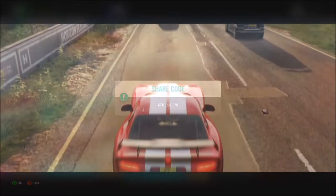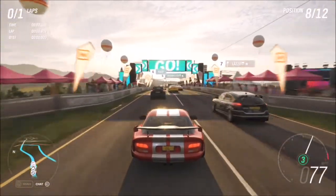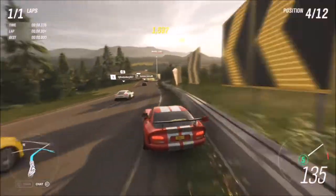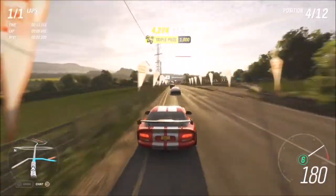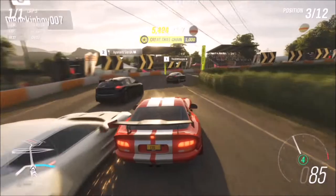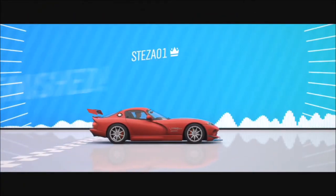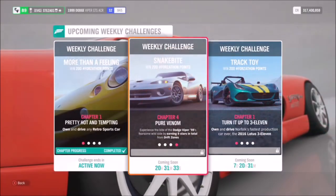All I did was create a blueprint that is one lap, so the share code for that is 676-155-178, but you can do it on any circuit race you want — just create your own blueprint and make it one lap. It's a very easy challenge and the best thing is it doesn't matter what difficulty you're on, since it's a Forzathon event and not a festival playlist event, so you don't have to be on highly skilled driver. After you win the first one, do it three more times and the second challenge is complete.